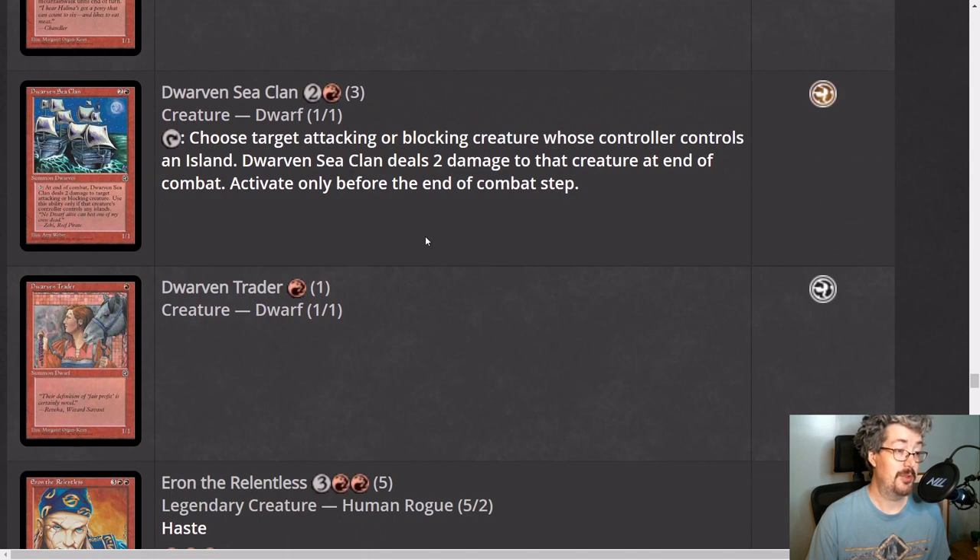Dwarven Sea Clan is a one-one for three — also not very good. You can choose an attacking or blocking creature whose controller controls an island, and it deals two damage to that creature at end of combat. This only works if your opponent has islands. If you were a red-blue deck you could run Jinx to turn on the Dwarven Sea Clan. The problem is it has one toughness, which means it doesn't really do what you want. It's like a 1.5 — niche application, probably just going to die, so probably not worth your time.